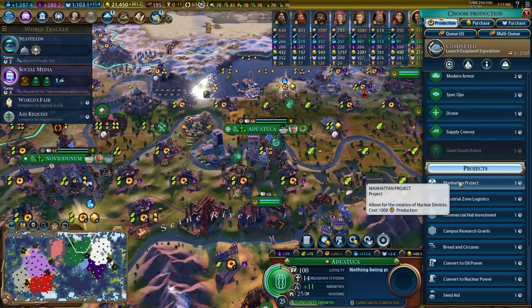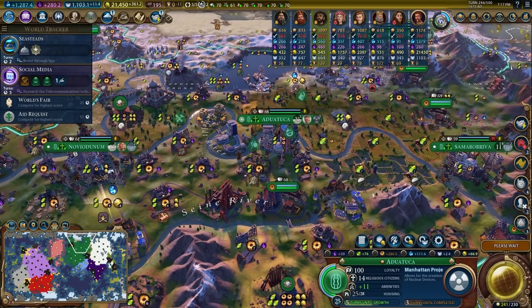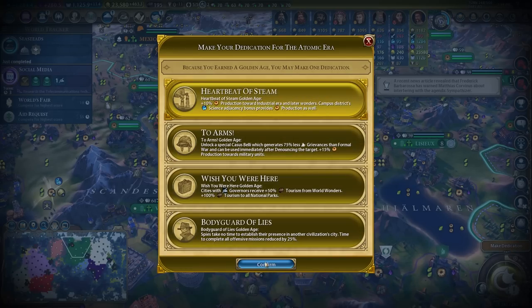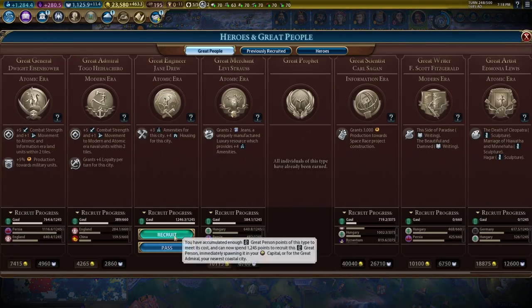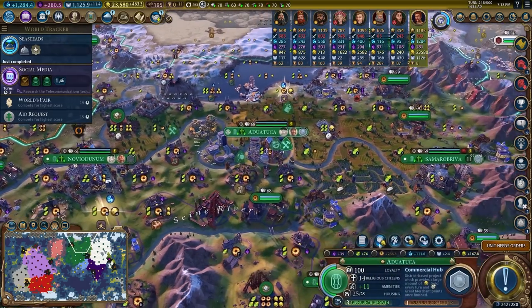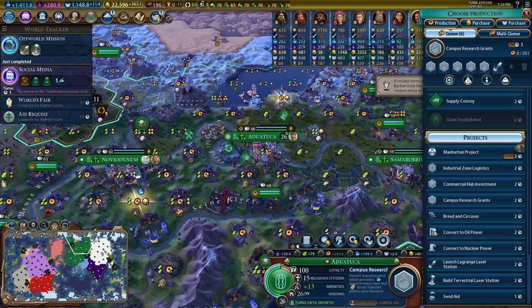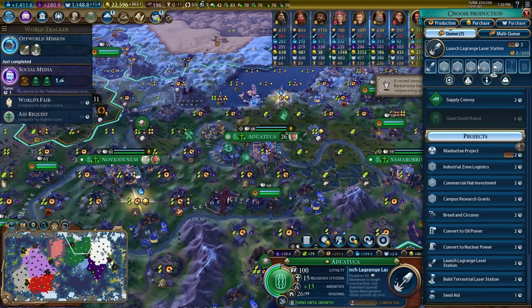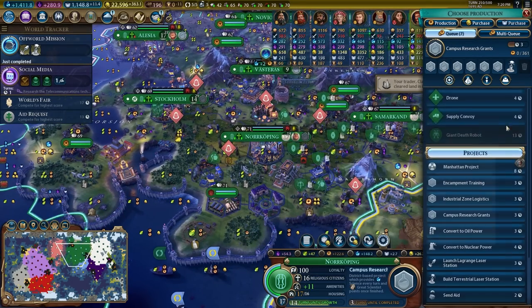On the next turn I launched my Exoplanet Expedition, which meant a 50-turn countdown until I would win the game. I got a Golden Age in the Atomic Era and again took Heartbeat of Steam. I also had Jane Drew, which meant I could get even more housing and amenities in my capital. Shortly after, I finished research on Off-World Mission, giving me access to the laser station, so in the capital and my other city with a spaceport I started spamming out as many laser stations as I possibly could.